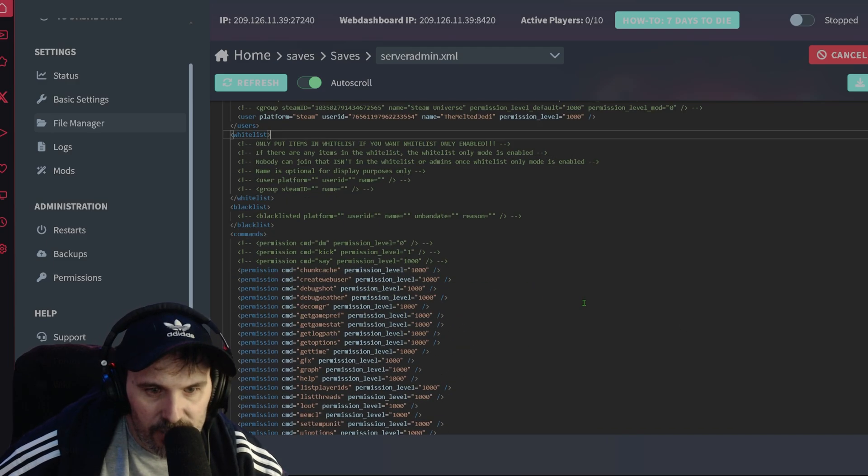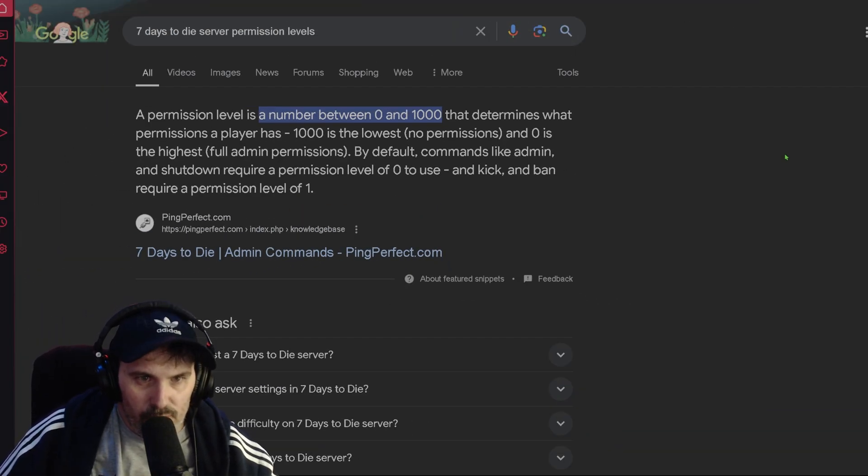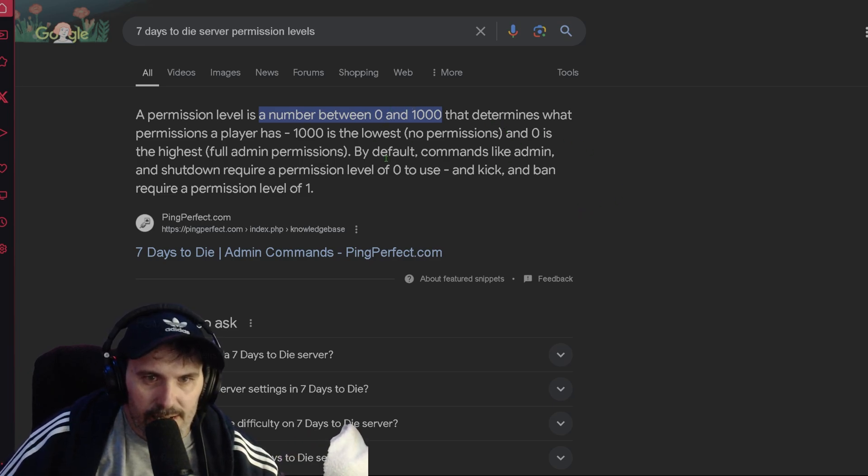Make sure you save it. I need to issue a correction: I said to enter 1000 for admin, but that's wrong. If you want admin in the file we edited, you enter zero for an admin — 1000 is actually the lowest permission level you can have. So enter zero and hit save, and you'll be all good.